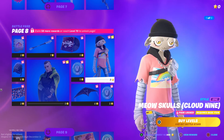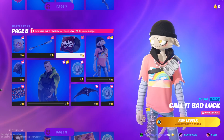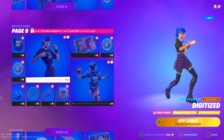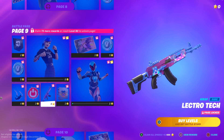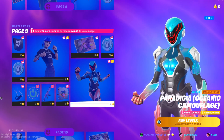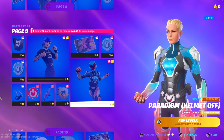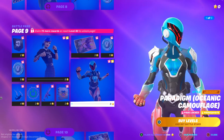The Twin skin — then we have Meowsicles right here going crazy with it. The Twin skin also has a built-in emote which turns into this style right here. The Electro Tech wrap — that is actually kind of clean. Then we have the Ocean Paradigm skin, which is super clean. That's probably my favorite skin of the entire battle pass.